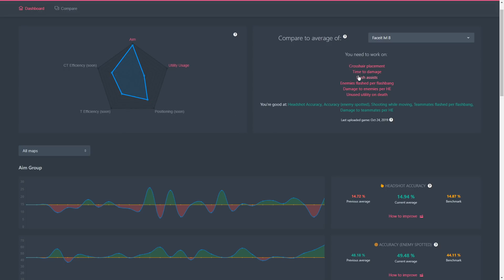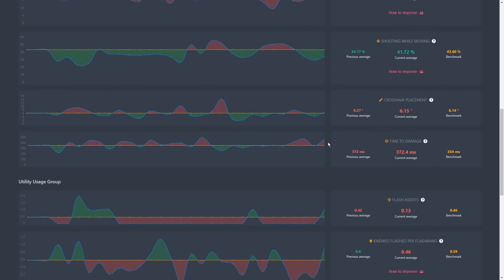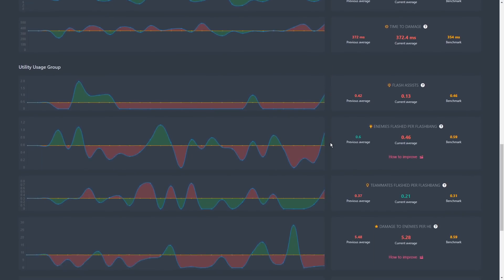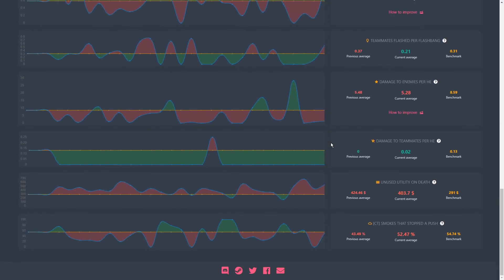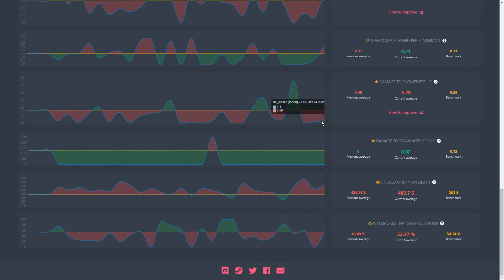What you're going to see from FM Jacket is he has fantastic aim — absolutely incredible — it's up at a 97 out of 100, which is ridiculous. But his positioning leaves a little bit to be desired, and his utility usage is rank laughable. I'm going to go through and show you just how good his aim is, but also just how bad his utility usage is in general.